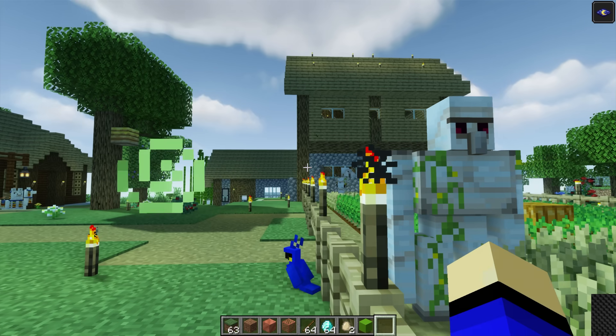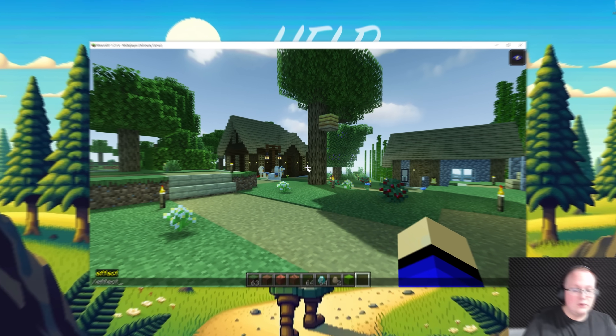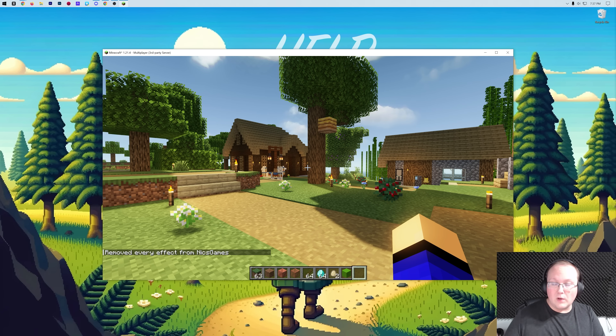So there you have it — that is how you get shaders in Minecraft 1.21.4. If you have any questions, let us know in the comments, and make sure you give us a thumbs up. We'll see you in the next one.